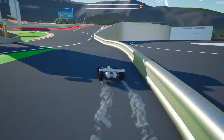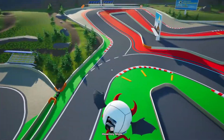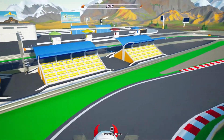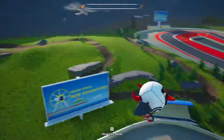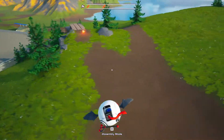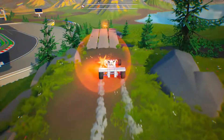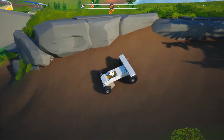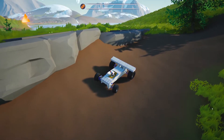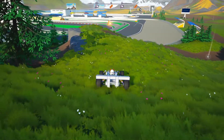This race track must be for something — let's get out on the machine and have a look. That's an event, but that doesn't seem to do anything. Come on, big boy. Like most Formula 1 cars, the reverse gear is dog shit.